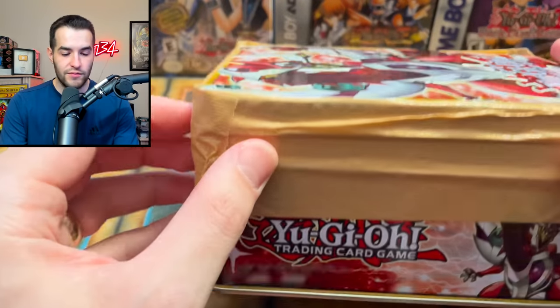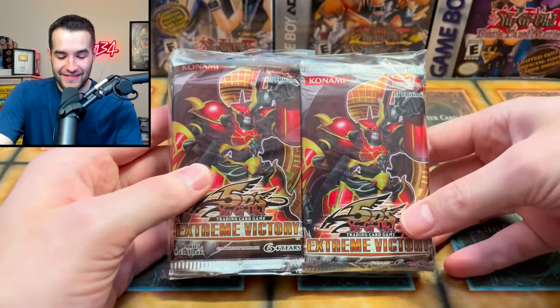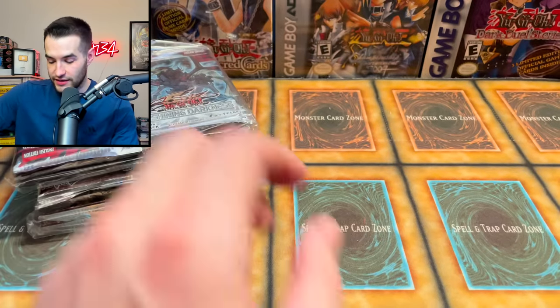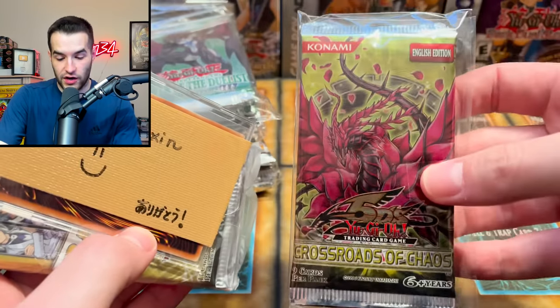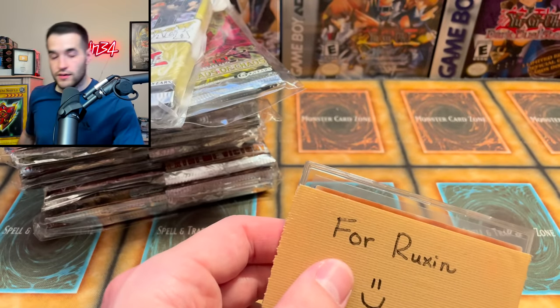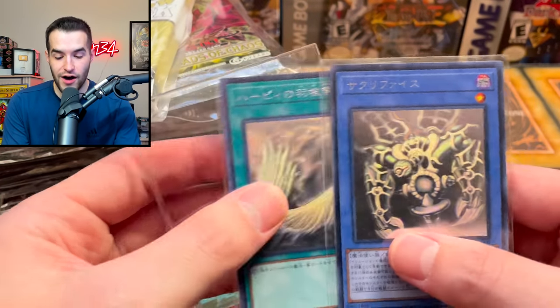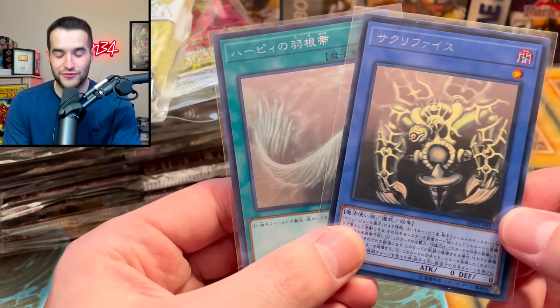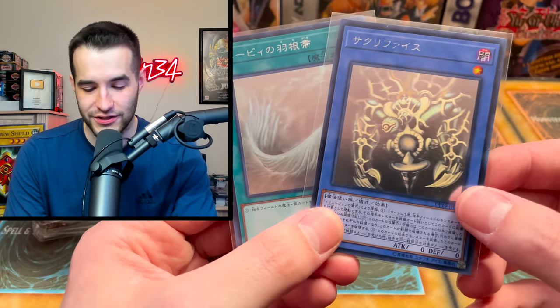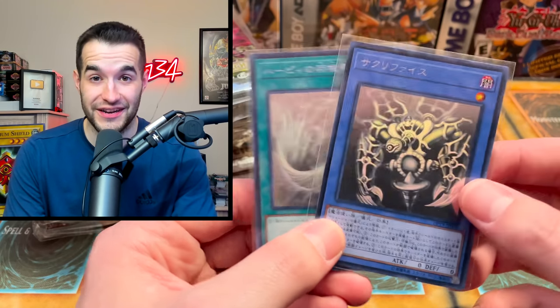There's more packs in here — it's taped up. Oh no, oh man — we got Extreme Victory, Shining Darkness, Power of the Duelist, and something for me, and then Crossroads of Chaos, something for Ruxin, and then a Ra Yellow Mega Pack. And then Kaz gave me something special — oh! Ghost rares: Harpy's Feather Duster and Relinquished from Kaz. Kaz, thank you so much dude — these are awesome, man. You know I love ghost rares, I appreciate it.